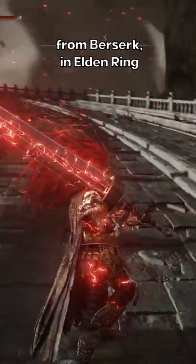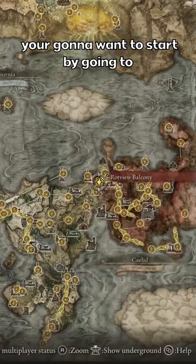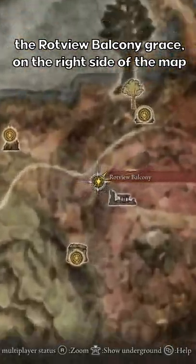This is how to get the infamous Guts Greatsword from Berserk in Elden Ring. You're going to want to start by going to the Rot View Balcony Grace on the right side of the map.